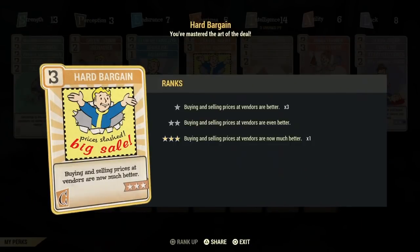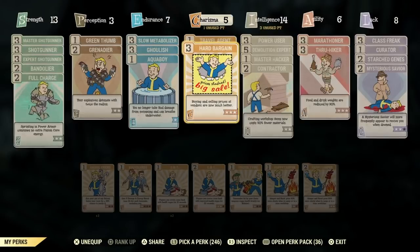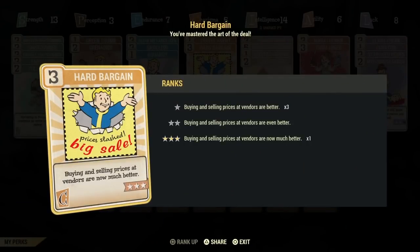One more thing before we get started: put on the Hard Bargain perk. This perk allows you to purchase items at very cheap prices, meaning you don't have to spend as many caps when buying items and plans from vendors. This is a must-have if you're trying to buy a lot of plans, because some plans are really expensive and this perk makes them much cheaper.